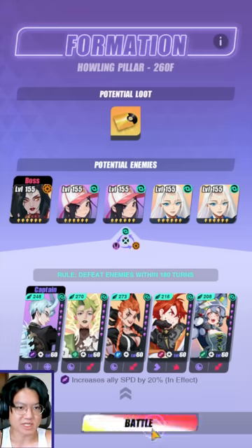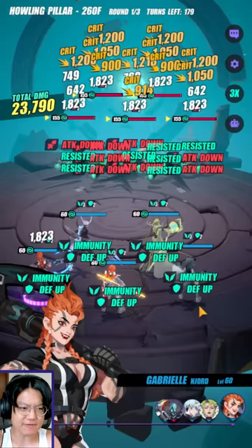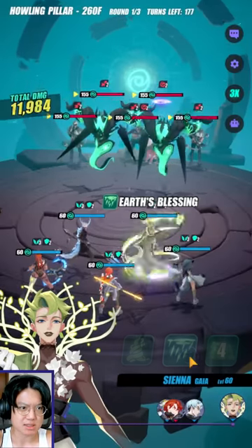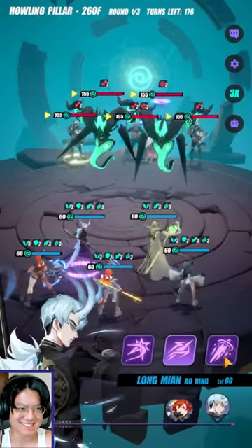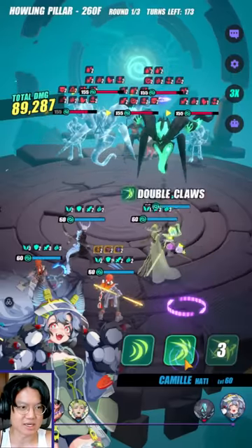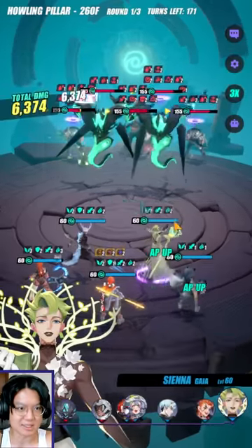Let me just test the waters for a time being — we might lose because she's going to return stuns and all that, and she's going to hurt. I kind of forgot how my team is supposed to work. I think it was just all about stunning, slowing, reducing AP, and then just spamming AoE attacks. That's about it. It's been a while — I've been holding up at 260 for quite some time.